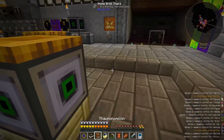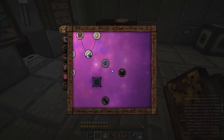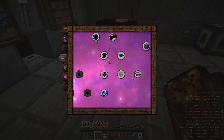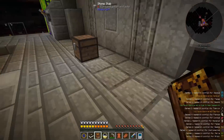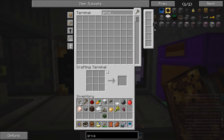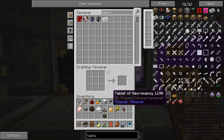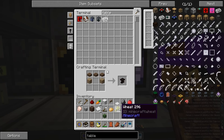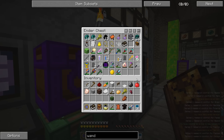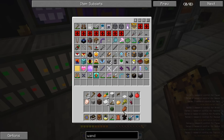Let's take a look at our Thaumonomicon and see what we can research. We have everything for this - we need to see three aspects of each. We probably want to set up a deconstruction table soon. For Artifice we have the Arcane Worktable. We need one more table. Let's get the Arcane Worktable set up and find our wand.